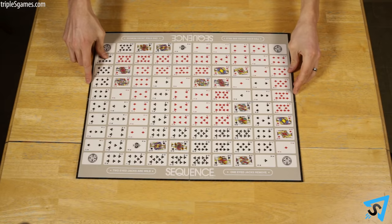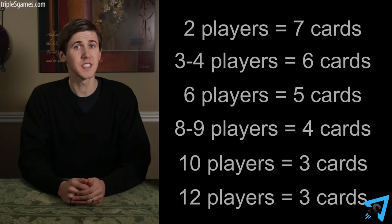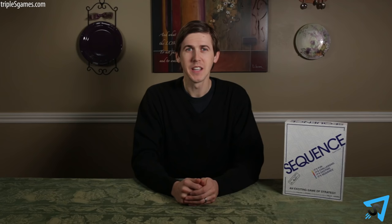Lay out the board. Remove the joker cards as you don't play with them. Each team cuts the deck, and the player with the lowest card deals. Shuffle the deck and deal the appropriate number of cards to each player based on how many people are playing — seven cards for two players, all the way down to three cards for 12 players. Give each player an equal amount of chips from their team's color.